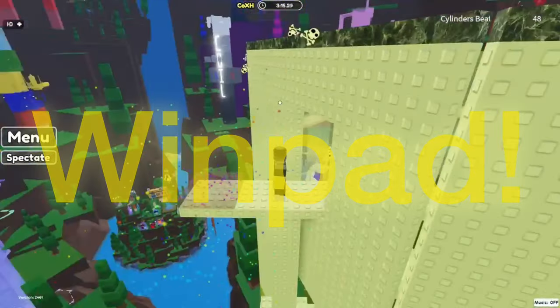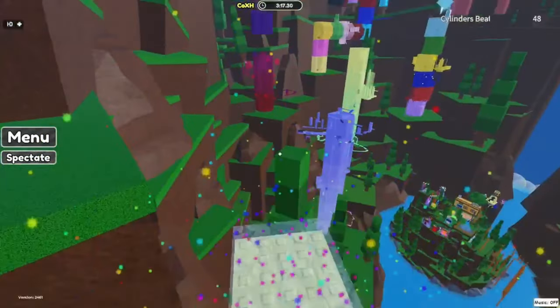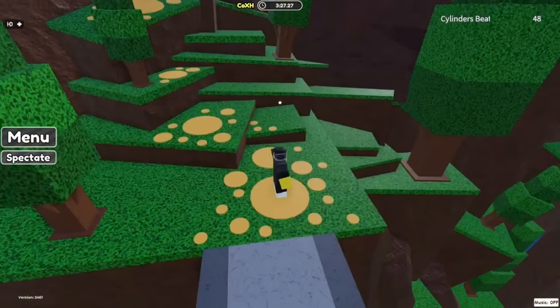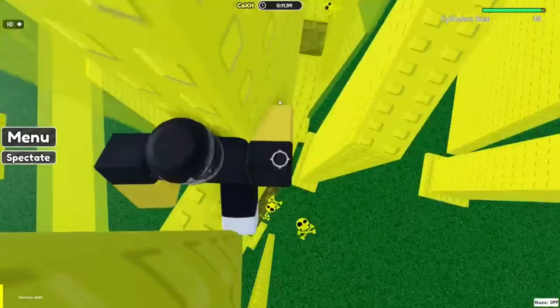Wind pad! You get a nice view, sort of. There's an eye sign, then onto the wind pad. GG — Cylinder of Xanthic Hughes has some interesting ideas.